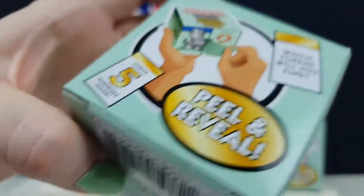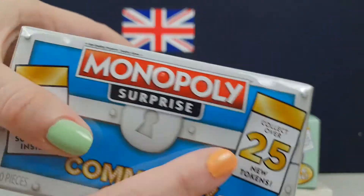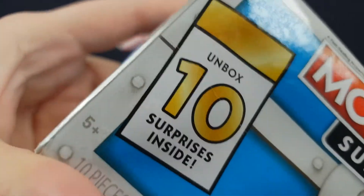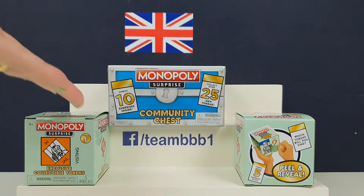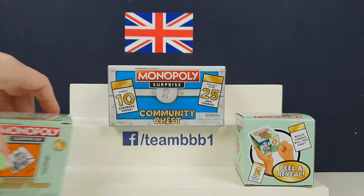You peel it and you get stuff inside. These are quite heavy. And then you've got this one which is huge — it's like a proper plastic box and everything, it's really cool. This one's got 10 inside it, and there are 25 of those ones. We don't really know what these are but they just look really fine, and we are a massive sucker for anything collectible.